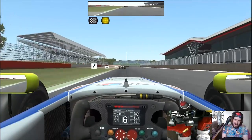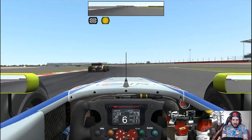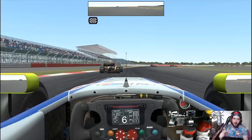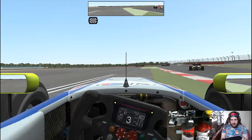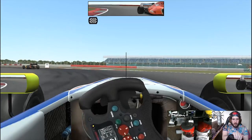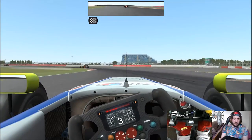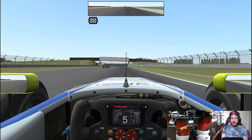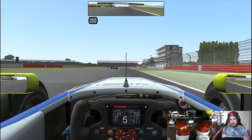Across the line. Ten laps of Silverstone in the Formula Renault against AI who would not give an inch, and we come home in fifth. Not quite the podium. You can see the wear there on the rear tyres of the car in front - we showed just how much effort we were putting in around there. But guys, that was Silverstone, that was the Formula Renault - ten laps of absolutely intense racing. If you enjoyed it make sure to hit that like button, and if you've really enjoyed it hit subscribe to be notified of future videos. Take care guys, have an awesome day, see you next time.